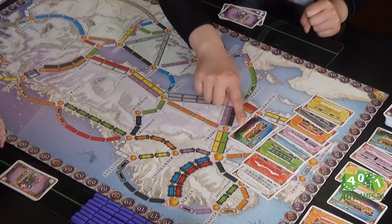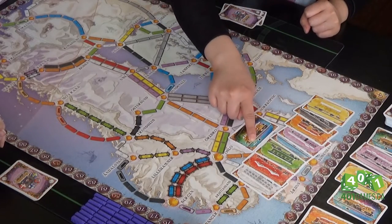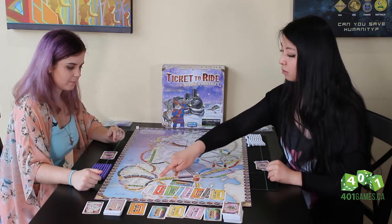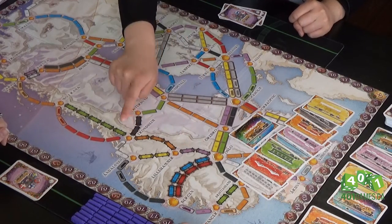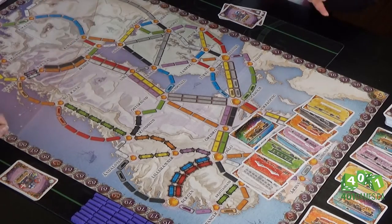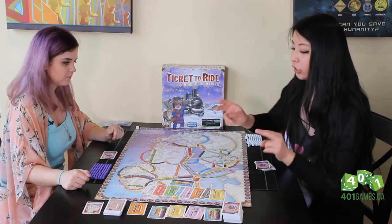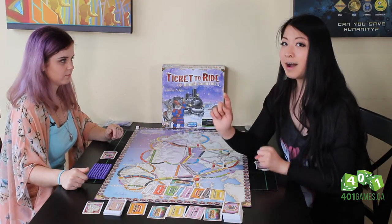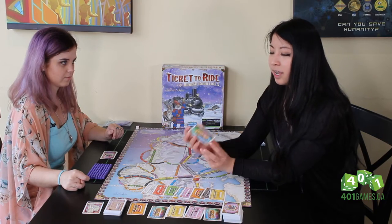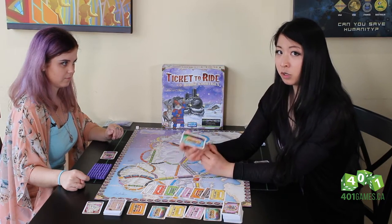The rainbow card acts as a ferry or a tunnel wild card. So any of these routes with the special markings on the side, or the ones with the locomotive symbol on them, that's where you would use these cards. Unlike the other Ticket to Ride versions, this is not a wild card that can be used on a regular route.